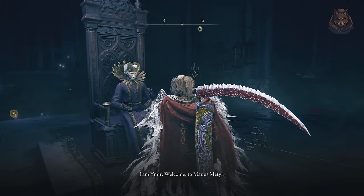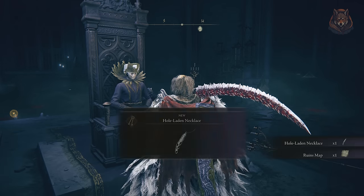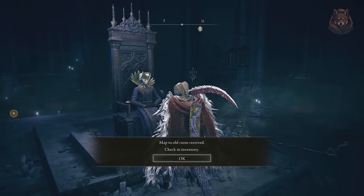To start the quest you first need to speak with Count Ymir in the Cathedral of Manus Metyr. After you exhaust all of the dialogue options, he gives you the hole-laden necklace and ruins map, which you need to find and ring the bells at the finger ruins.